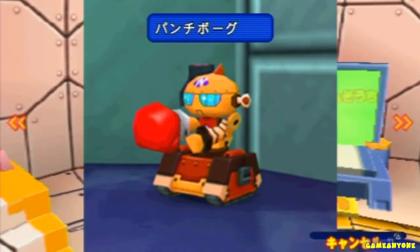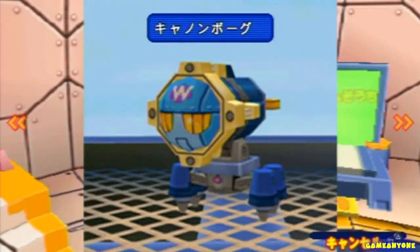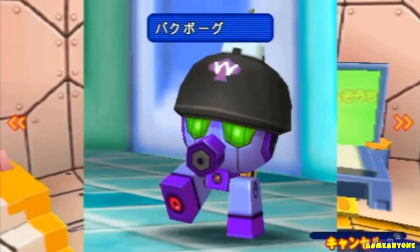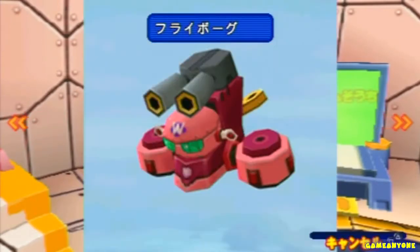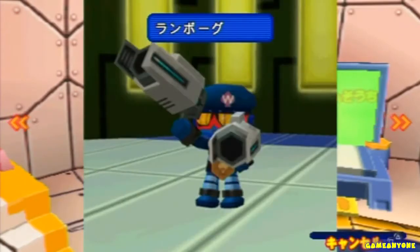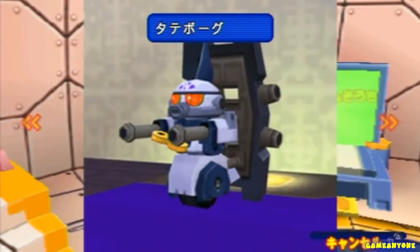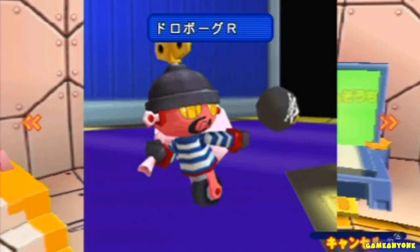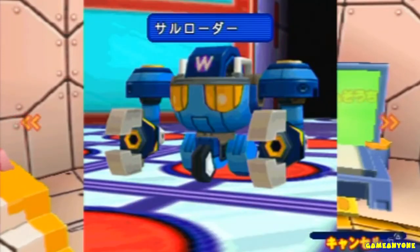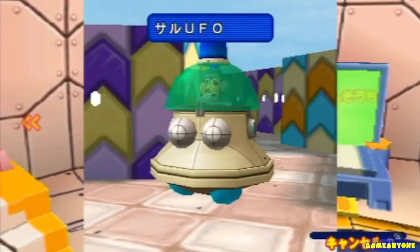It's hard to see the ten-ten from this far away. Panchi-bogu — punch-borg. Kianon-bogu. Like I said, I read Katakana slow. Bak-ku-bogu. Heru-bogu — helmet-borg. Furai-borg. Ran-borg. Tate-borg. Abaren-borg. Doro-borg. Saru-robot. Saru-UFO. And those are all the enemies in the game.